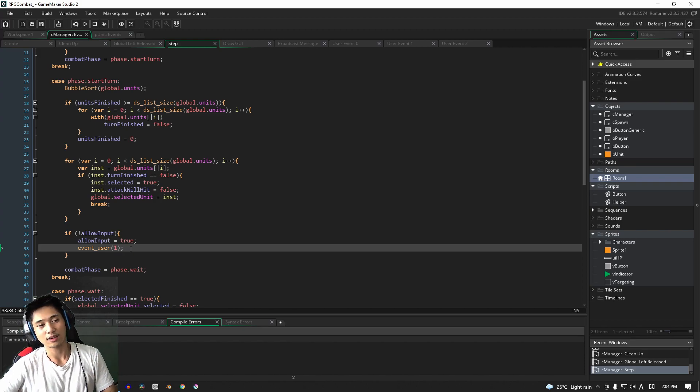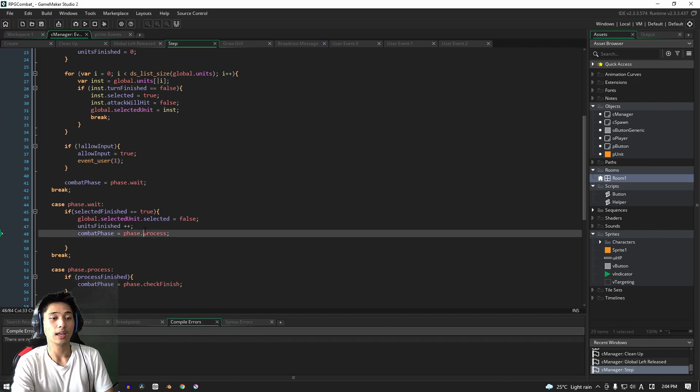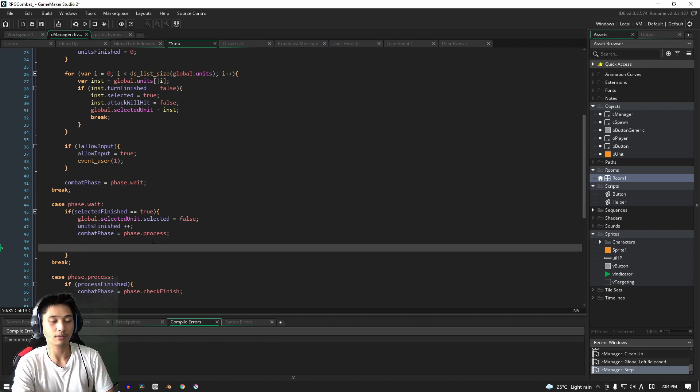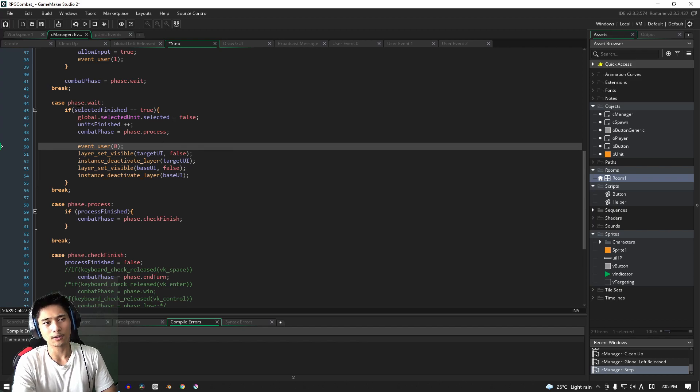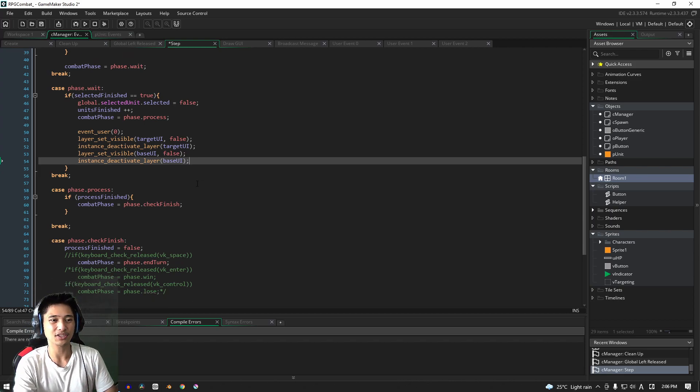Now let's move on to the wait phase. You could put this into another user event, but for us we'll just put it as raw code directly in the wait phase. When our selected character is finished and done, what we're going to do is run `event_user(0)`. As a sneak peek, event zero is responsible for flipping `allow_input` between true and false. Then we disable and make invisible all of our UI layers — both `target_ui` and `base_ui`. That's basically it for the wait phase.